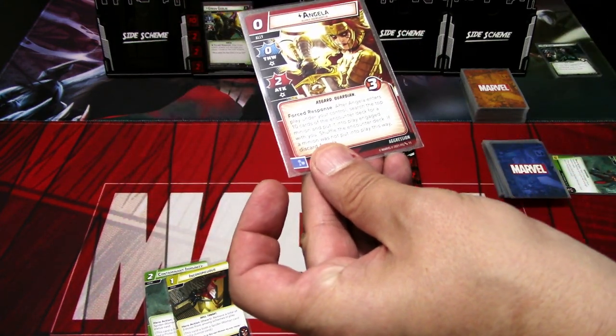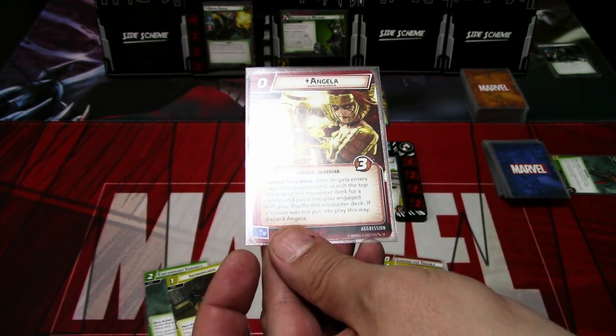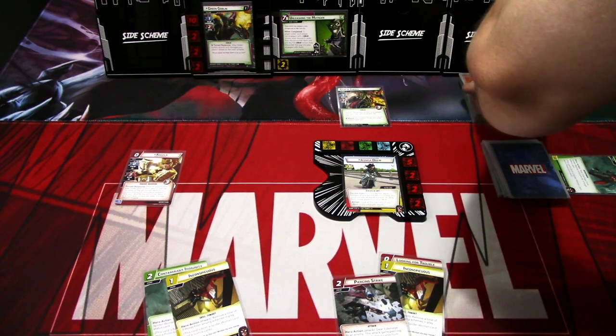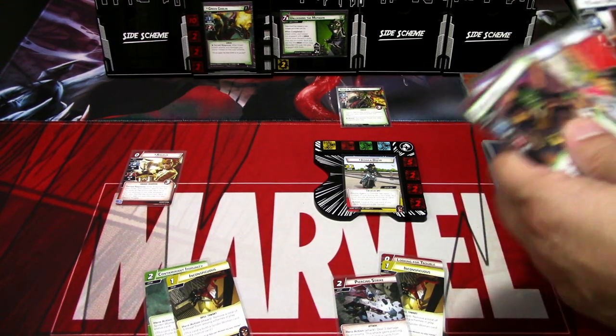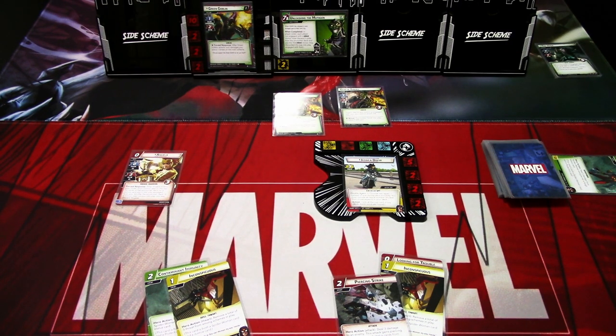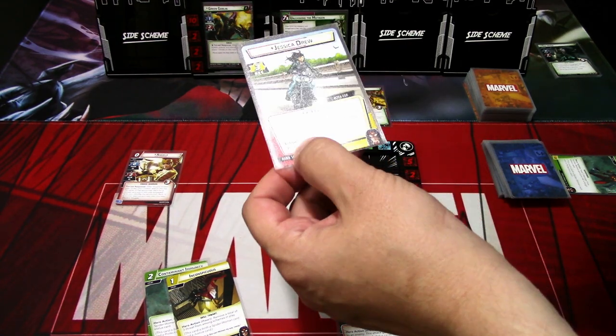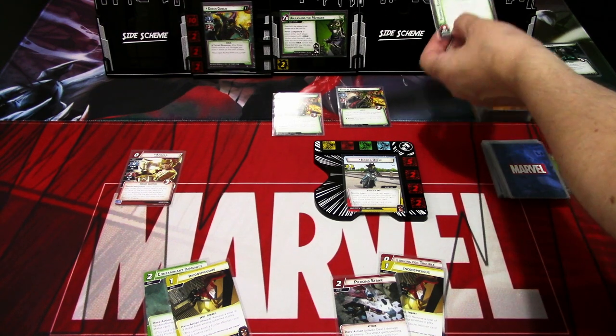After Angela enters play under your control, search the top 10 cards of the encounter deck for a minion and put it into play engaged with you, then shuffle the encounter deck. If a minion was not put in this way, discard Angela. We count 10 cards and get a bunch of minions. We'll pick a Goblin Troll — we don't want to put Kang or the Goblin Soldier into play as those are harder to remove. At this point we are just building up.